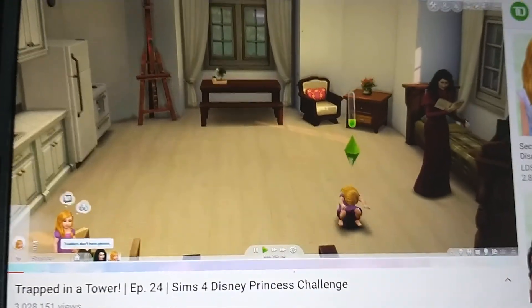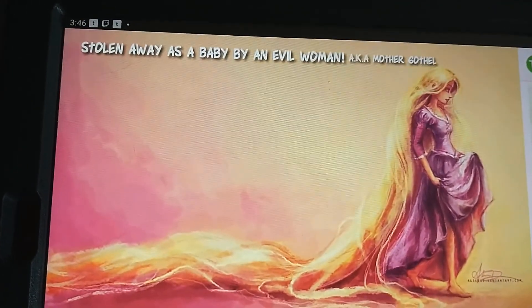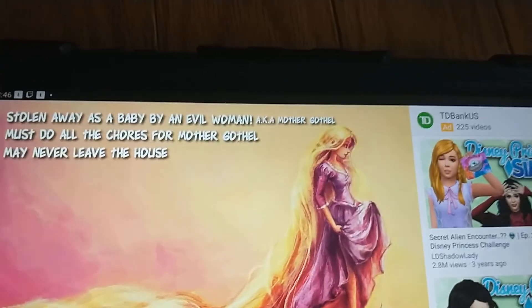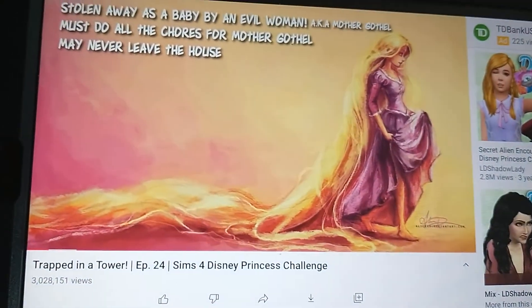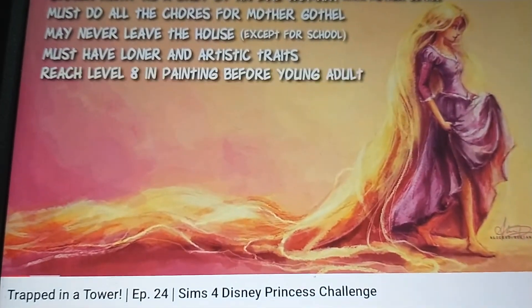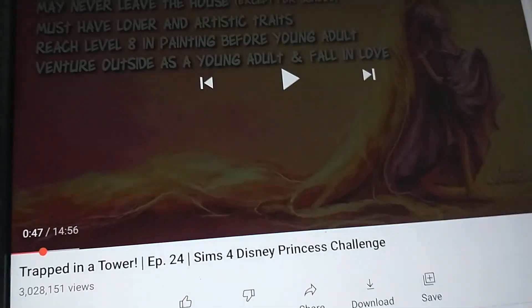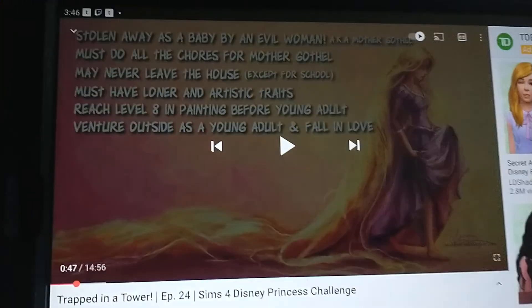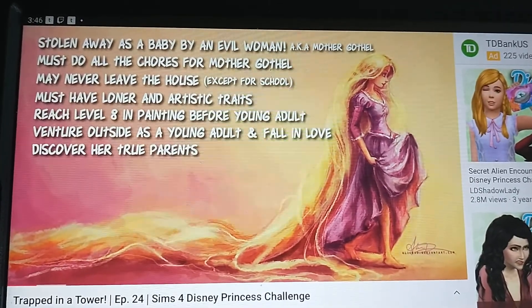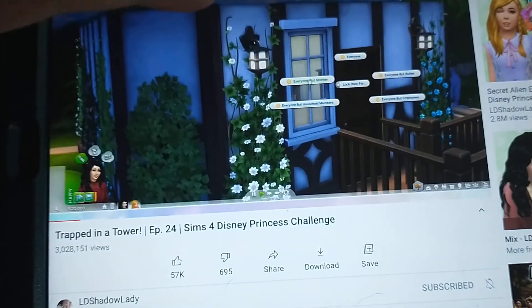This is where Rapunzel's story begins. The rules for Generation 3 Princess Rapunzel: she must be stolen away as a baby by an evil woman, AKA Mother Gothel. She must do all the chores for Mother Gothel. She may never leave the tower. So it's Emily/Charity being evil again — basically kidnapping everyone and forcing them to do illegal stuff, which I like. She must have the loner and artistic traits, and must reach level 8 in painting before young adult.